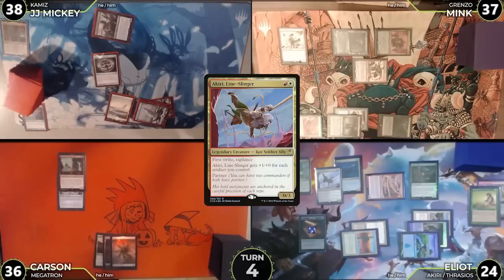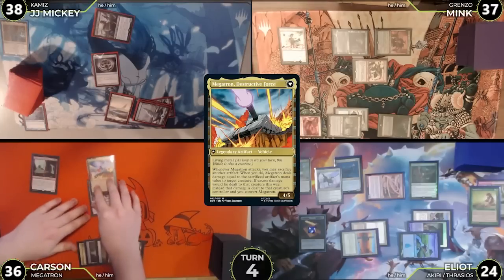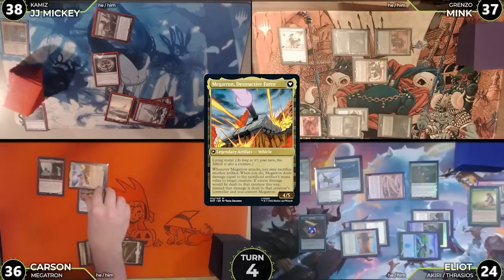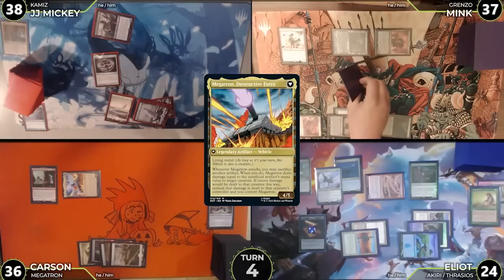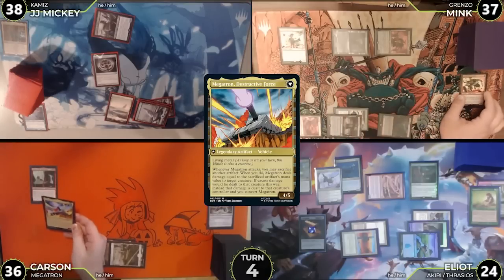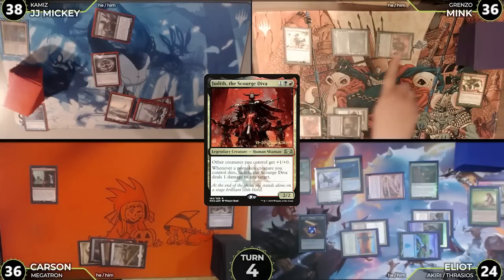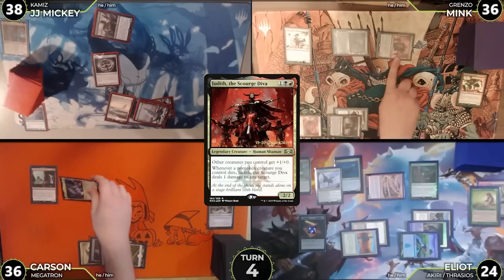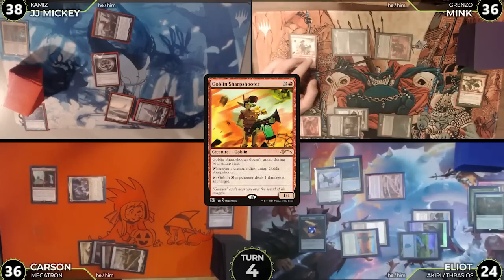Carson untaps, draws, plays a plains and casts Megatron for its more-than-meets-the-eye cost. He equips Lightning Greaves to Megatron and moves to combat, swinging at Mink. On attack, Megatron triggers and Carson sacrifices Lightning Greaves to deal two damage to Goblin Bushwhacker, killing it. Because it deals excess damage, it's directed at Mink's face and Carson converts Megatron. When the Bushwhacker dies it triggers Judith and the Goblin Sharpshooter. Mink resolves the Judith trigger first, pointing it at Gilded Goose, then activates Sharpshooter targeting the goose, killing it — triggering the Sharpshooter to untap again. Mink activates it targeting Carson for one damage.